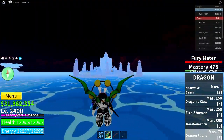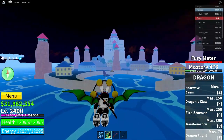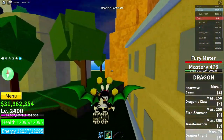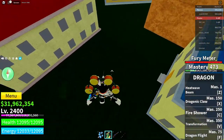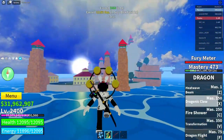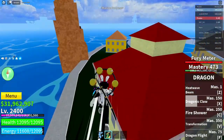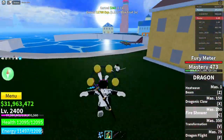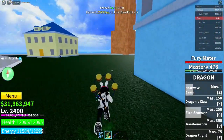Get out to this area. When you're here, kill at least three NPCs — not five, just three. That's one, two, and three.